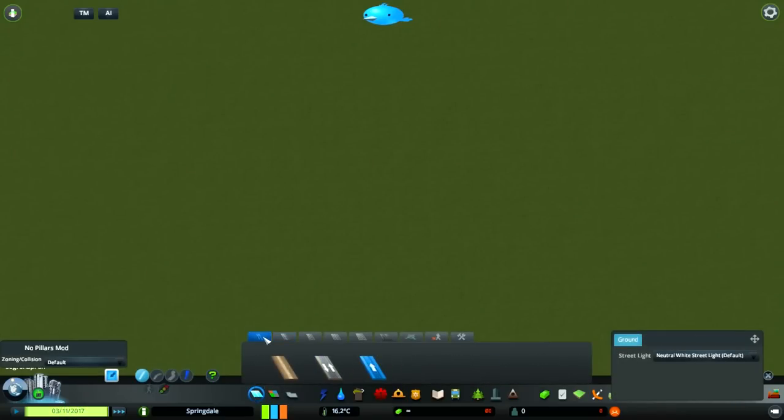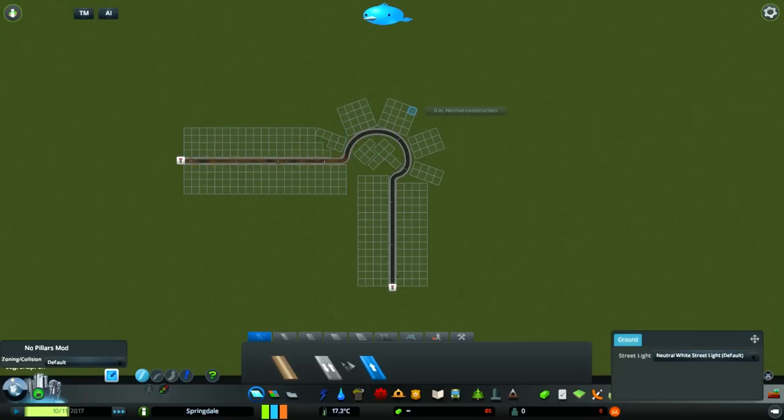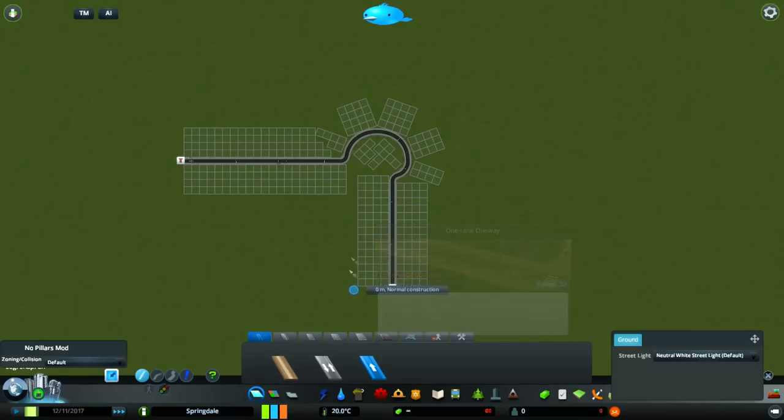To start, place a quick straight road as an entrance, then add a 2x2 curve, a 4x4 curve, and another 4x4 curve. Leave it like that for now. I'll use 1-lane 1-way roads because they're quite small and easier to handle at this stage.